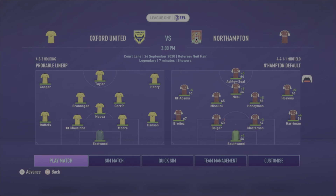It's a good rating there for Benny Ashley Seale and Danny Rose, but we are out of the cup and that is a gutting way to go out. Now we're back into the league. It's Southwood, Britez, Bolger, Masterson, Harriman, Hoskins, Honeyman, Misalew, Adams, Neil and Ashley Seale — and we're playing Oxford United away from home.